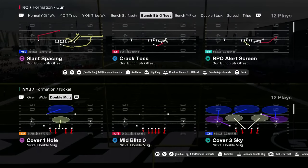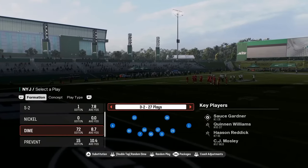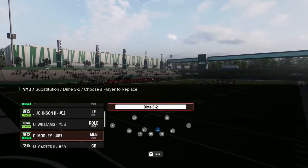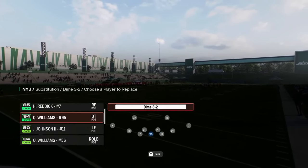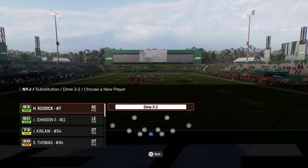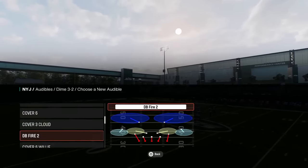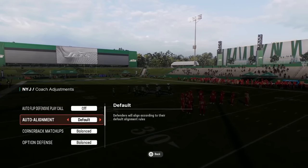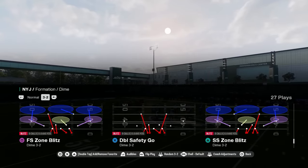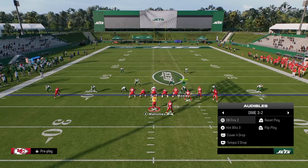The number one defense in Madden 25 is Dollar or Dime 3-2, found in the Jets defensive playbook and the 4-6 defensive playbook. What makes Dollar so effective every single year is it's the best overarching combination of coverage and pressure. The way I like to run it is auto flip off and auto alignment to base — it's a symmetrical formation so you're never really vulnerable to audibles or flipping. The Free Safety Zone Blitz is really good, but my favorite blitz is DB Fire.